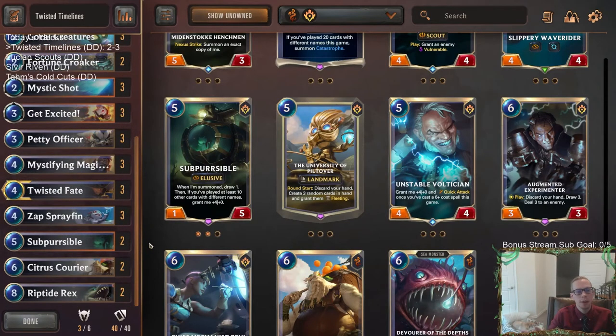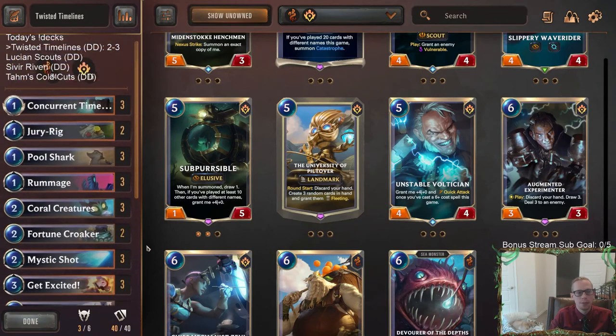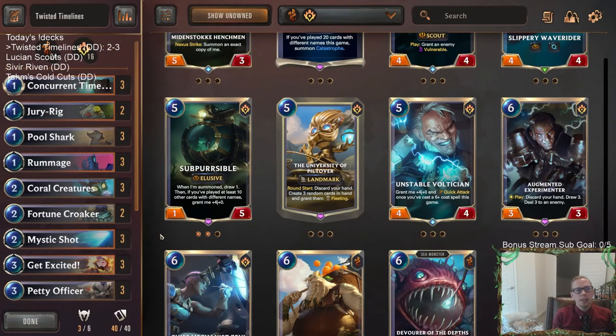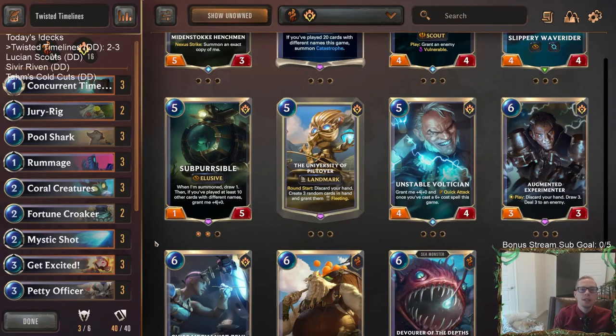We went 2 and 3 in Masters rank. We played close games and will try these two new cards out — those could work quite well. Concurrent Timelines is definitely a fun card to play, and I was impressed by Coral Creatures with it — and really impressed with the Mystifying Magician, which really performed well for us. For those watching on YouTube, hit that like button and leave a comment to let me know what you think of the deck or any other ideas. That's all for Twisted Timelines — thank you so much for watching and I'll see you in the next video.